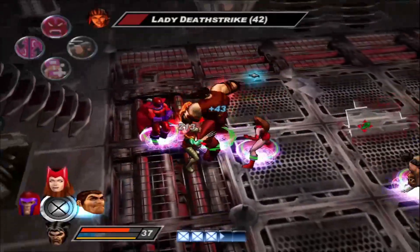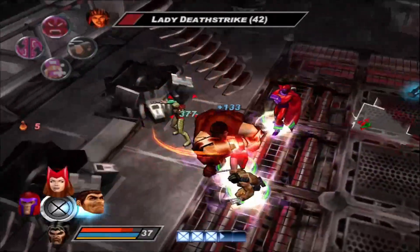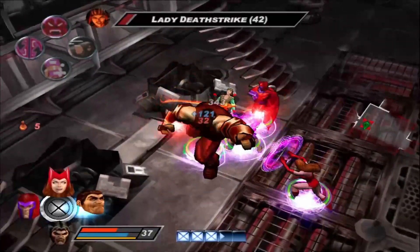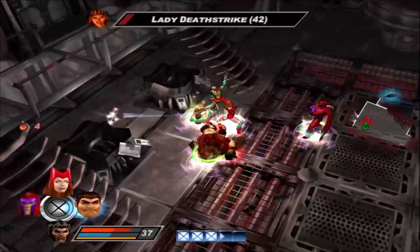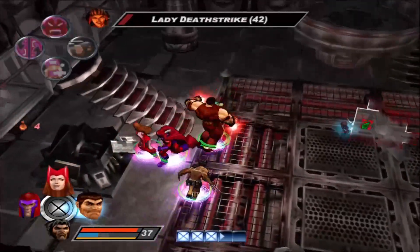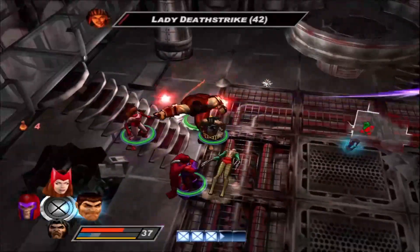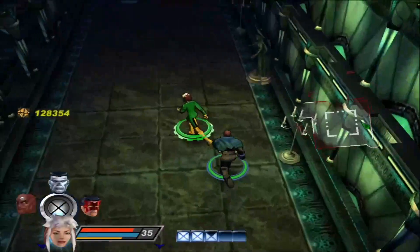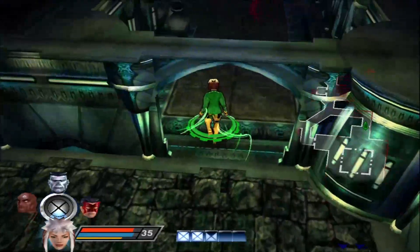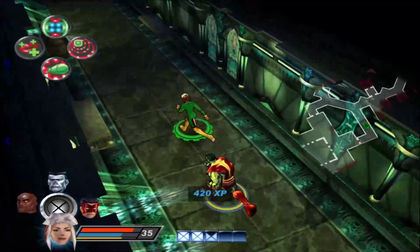For Juggernaut you only need to know three things: he can charge into enemies like Colossus, he can grow in size when punching enemies, and his extreme power Path of Pain lets him kill enemies in one hit. He's really good, his passives are solid, and he's one of my favorite characters. I think Wolverine is better but Juggernaut feels more fun to use. Rogue feels a bit slow compared to other melee characters — stealing powers sounds cool on paper but I barely used that ability.